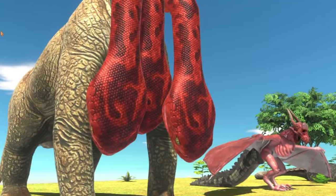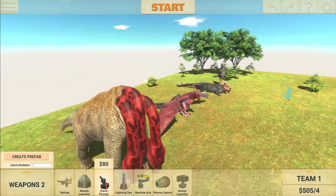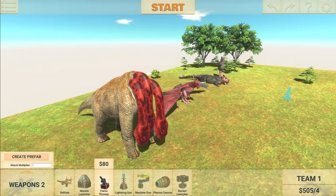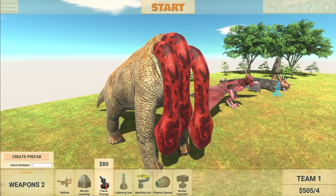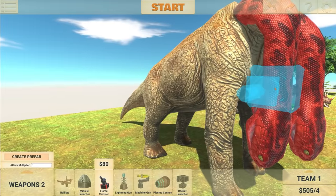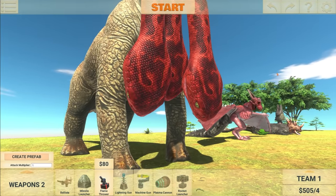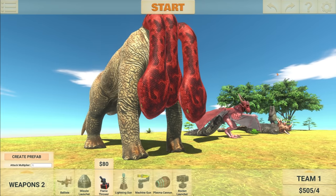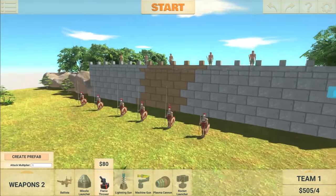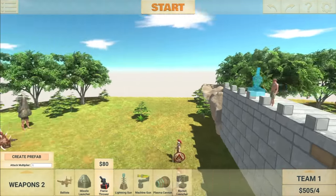Welcome back to Animal Revolt Battle Simulator. We have a new update and these are the creatures that I have made, because in this update they have added some more stuff to the unit creator. So this right here is a Brachiosaurus with three Titanoboa heads — very strange. I haven't seen any of these in action yet, so I have no idea what they're going to be like. They're going up against some Spartan warriors and also archers.